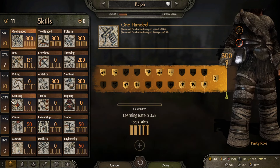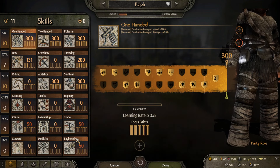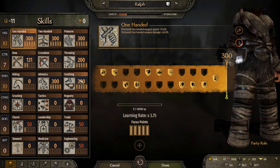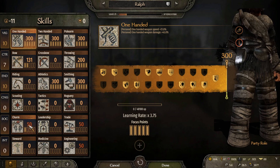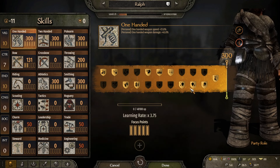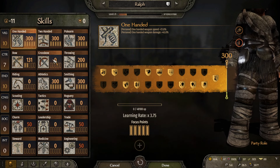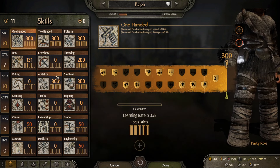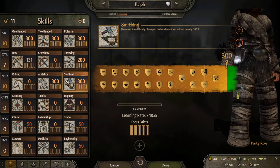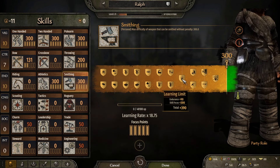What we did is just reassign the points from all of these other stats. I didn't remove engineering and trade — I'll remove those in a bit — and assign them to smithing. I kept charm because I was like, why not? He's a bit charismatic, I suppose, as a blacksmith. And I also removed everything from riding and crossbow and put it into athletics, because I felt like a master blacksmith would be very good at athletics.